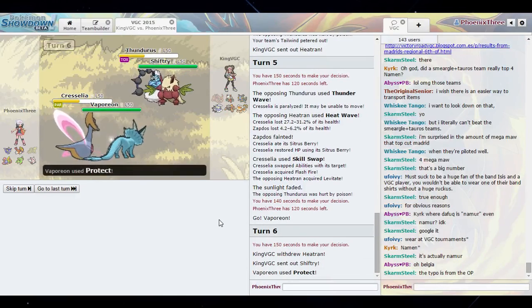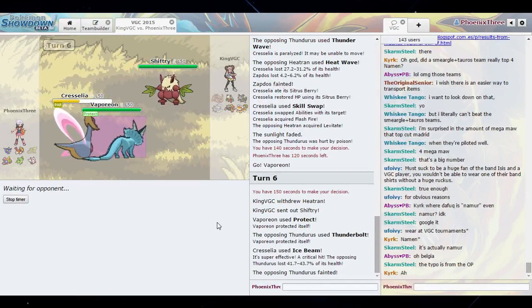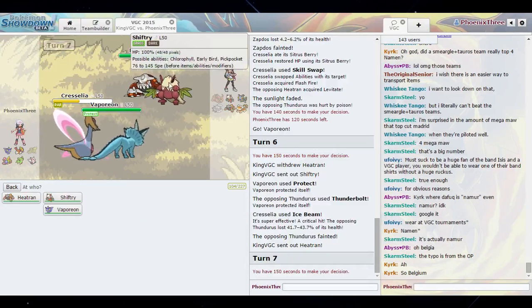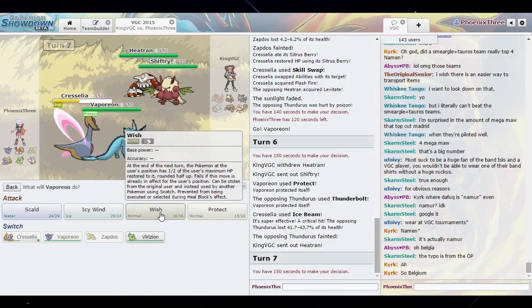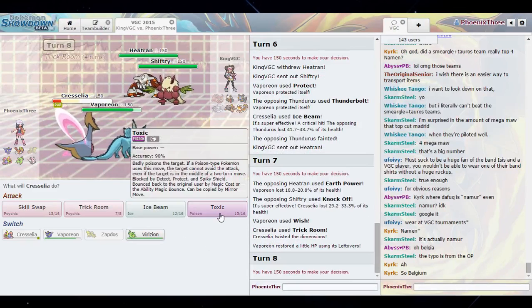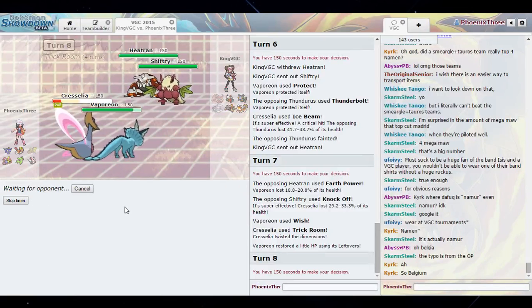Okay he swapped out — Shiftry! Oh Jesus Christ. Alright, so we avoid the Thunderbolt and we Ice Beam the Thundurus — dead! Which means Heatran can't do anything to my Cresselia. We could do this — we could Trick Room and Wish. Oh, that's doing nothing. Alright. Let's do that: Ice Beam Shiftry for weakness, Scald Heatran. We still got Virizion left, so he's going to be taking hits and that did a lot of damage.